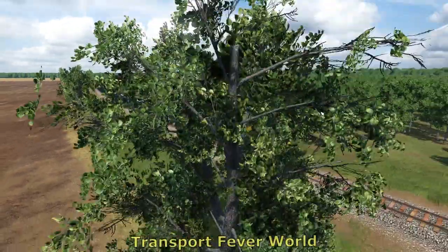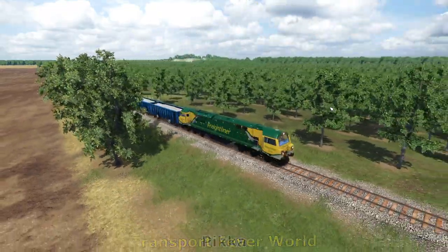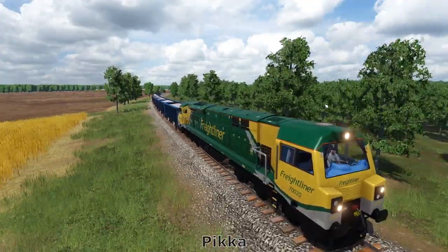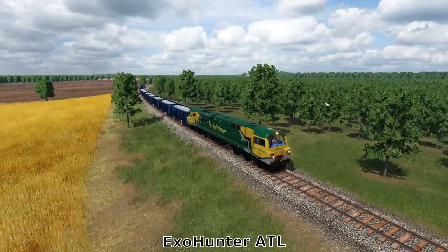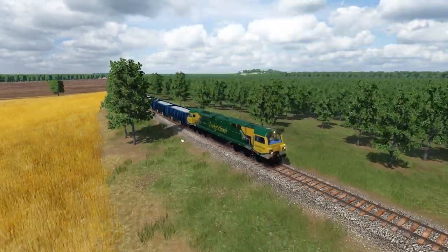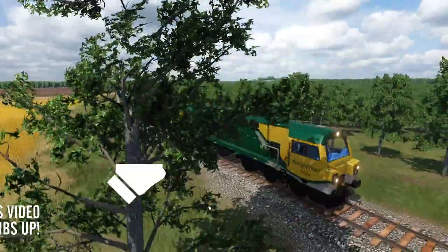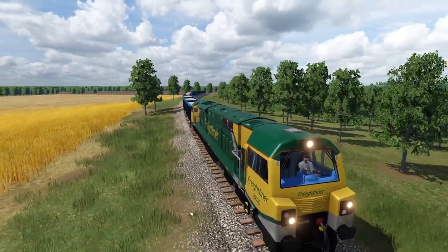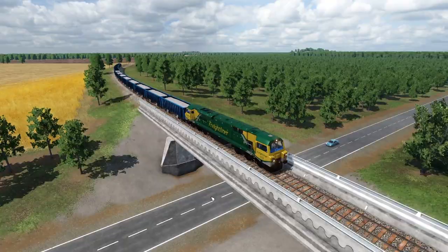We're currently sat looking at this Class 70. This is by Plain Simple and it's just a great looking mod. I know the Class 70 isn't possibly the most attractive looking freight train, I know it's not that popular, but I think in this Freightliner green-yellow it looks good, and the actual model itself is the main point — which looks fantastic. It's quite a complicated model to make with this front end, so yeah, it is looking particularly good.